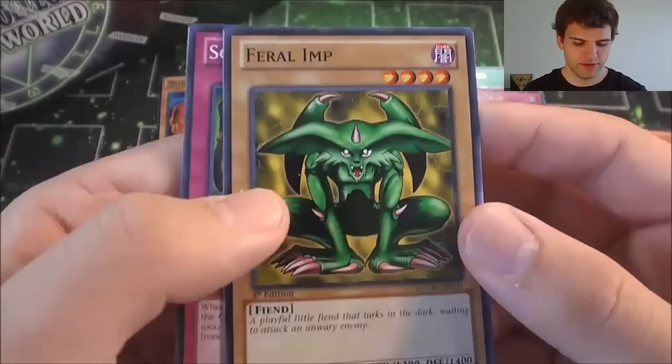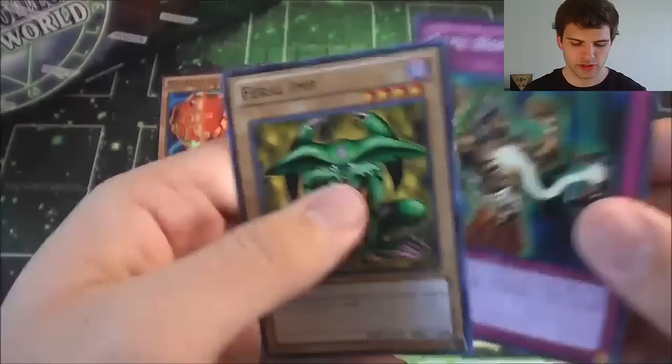Feral Imp — playful little fiend that lurks in the dark, waiting to attack an unwary enemy. And Soul Rope.